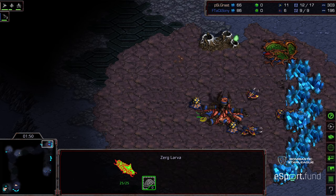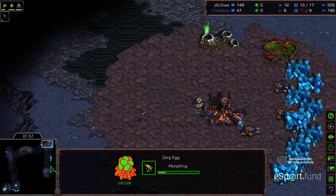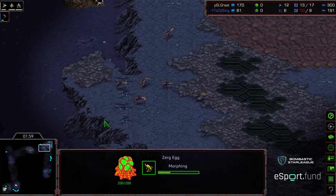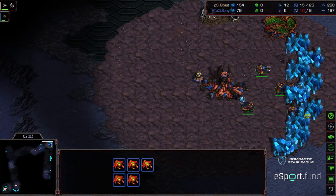Initial Zerglings being produced. This is a Zergling all-in. He's going to grab an Extractor to do the Extractor Trick and get one more drone out of here. But it's just Zergling flood from here on out.